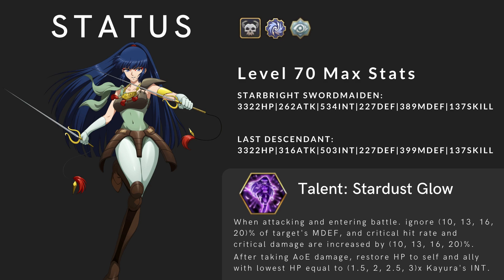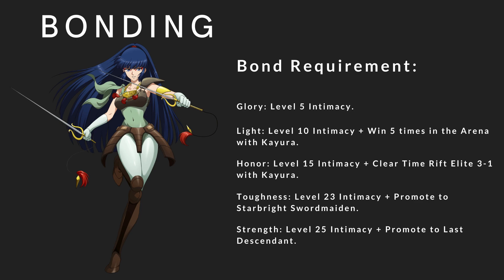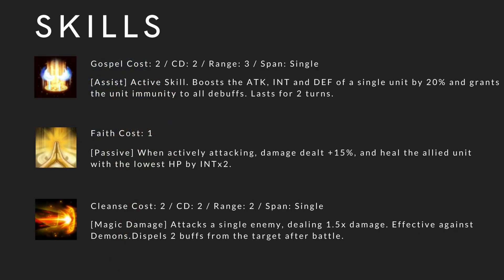She is a very high investment character in terms of enchanting — she needs INT and she needs crit. Bonding requirement: since she's a collab hero, she doesn't need any help from other characters; all you need to do is fulfill the requirements. Skills: as mentioned, she can play as a support and an assassin mainly because of the skill choices she has.